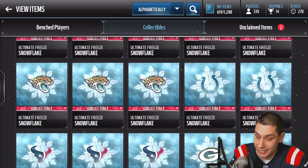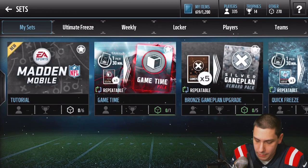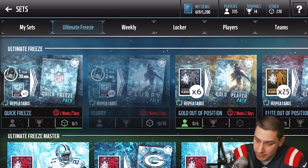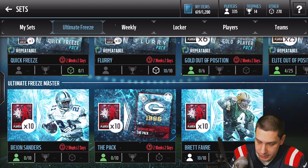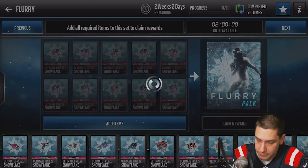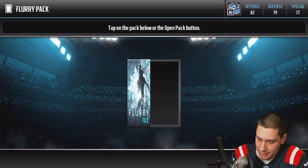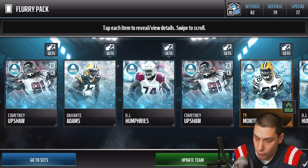We can turn the snowflakes into gifts, so let's go back and put some of them into sets. It looks like you can exchange them for gold out-of-position players — actually, silver out-of-position players. There's a limit on the snowflake exchange too: you can only do it every two hours, so I'm not going to be able to get through all of them. We do get one gold out-of-position player at least.